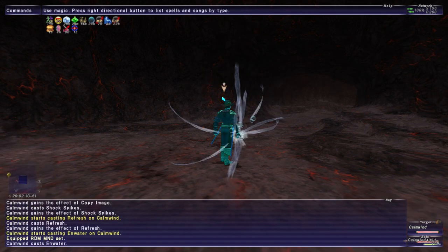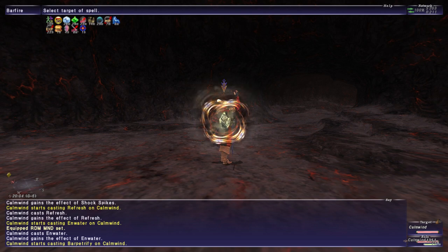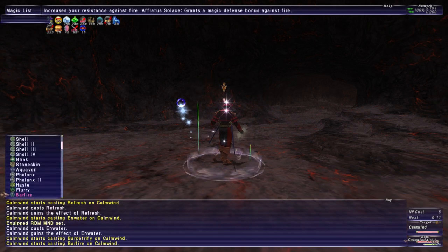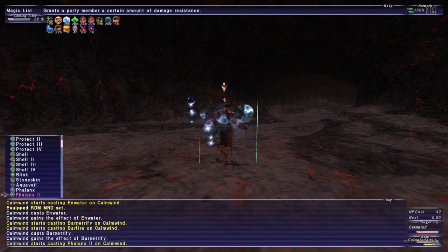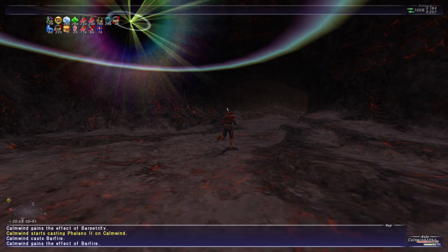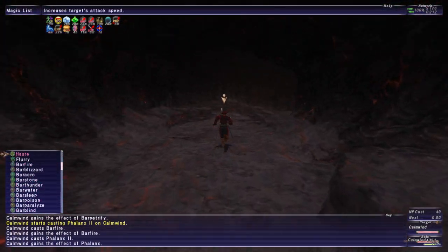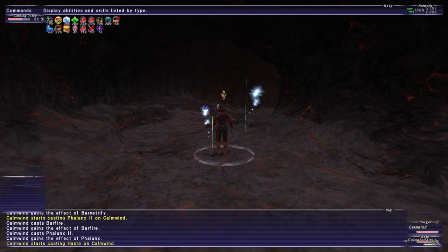I guess we'll use Enwater, because trolls are like earth and fire. Bar Petrify and Bar Fire, I guess. Trolls are really physical — they've got HP, defense, and stuff like that. I don't know if I've put Haste on yet; I'm so bad about that. I'll do every other buff and then Haste last, and then be like, whoops.